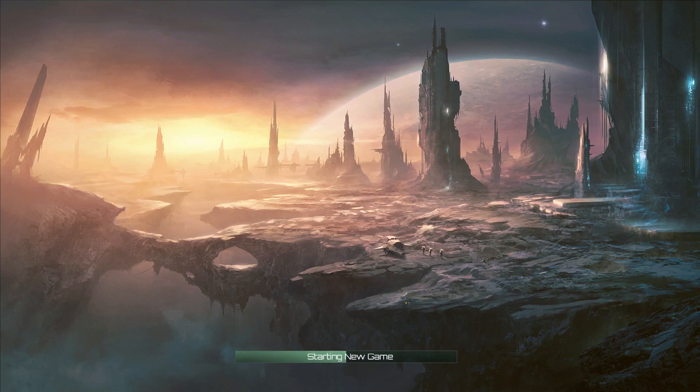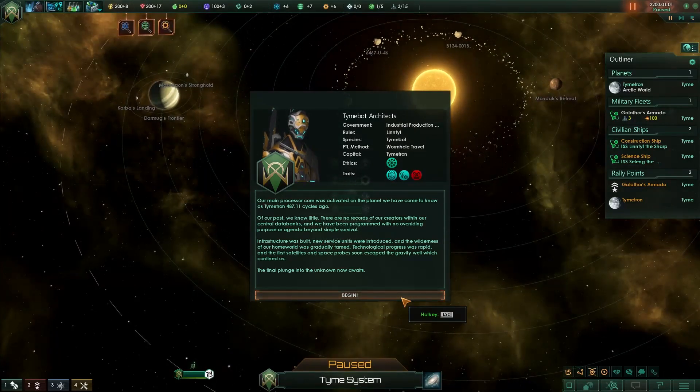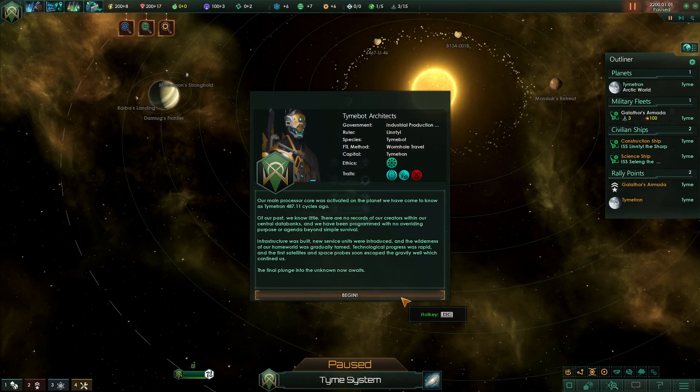The new DLC is called the Synthetic Dawn DLC that was released. We are the Timebot Architects - our main processor core was activated on the planet we have come to know as Timetron, 487.11 cycles ago. Of our past we know little. There are no records of our creators within our central database, and we have been programmed with no overriding purpose or agenda beyond simple survival.